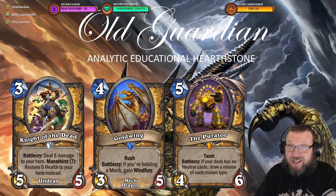Paladin is getting one of the better sets here. Night of the Dead is a 3 mana 5/5 — that's a pretty big one. Battlecry: Valkyrie, deal 5 damage to your hero; Mana Thirst 7: restore 5 health to your hero instead. I love this card. You can play this in an Aggro deck, play it for 3 mana, it's a big body, you're going aggressive and taking some damage but you don't care. Or you can play it more defensively, also in the same Aggro deck — if the aggro mirror goes a little bit longer, you might Night of the Dead and heal yourself up.